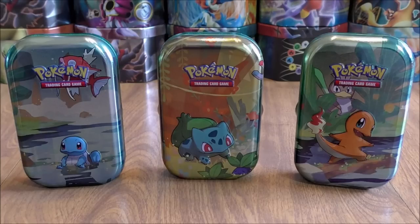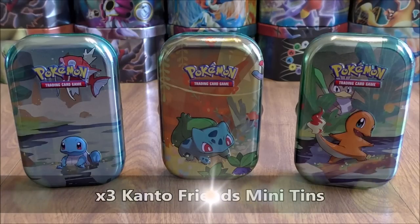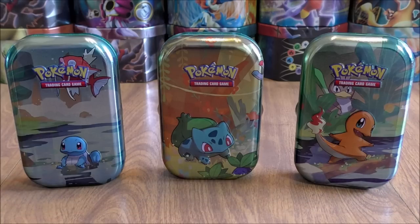Hey YouTube, this is Primetime Pokemon. In this video, I'll be opening up three Kanto Friends Mini Tins. These three tins feature the three basic starters from the Kanto region, or the first generation of Pokemon. Each of these Kanto Friends Mini Tins was $8.98 from Walmart.